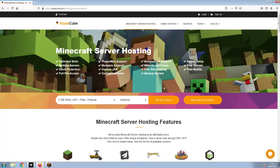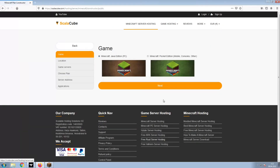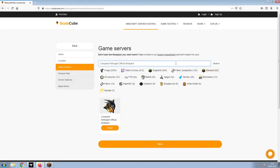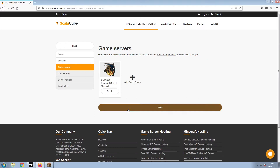The first step is to go to the ScalaCube.com main webpage and click Get Your Server. Select Minecraft and click Next. Select your server location and click Next. Select the game server you would like to install and click Next.